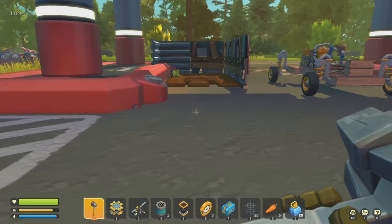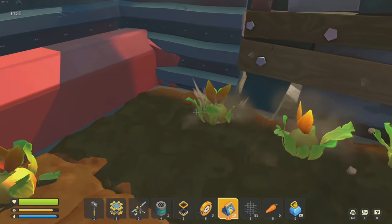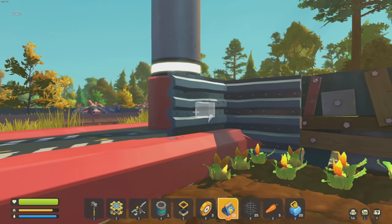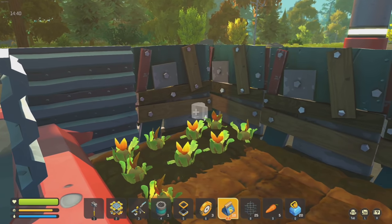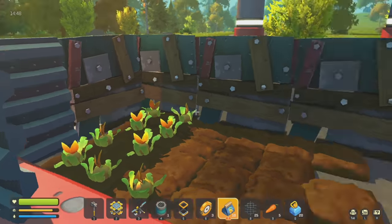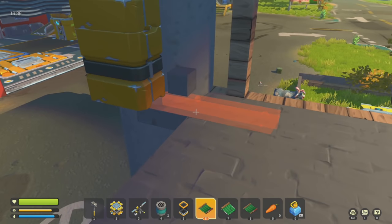Let's grab some carrots and plant some more. We need to go find the trader because the trader is going to let us do things. That's nine - I'm not planting more than nine right now. We do need to get a watering system online. I have some more of these little awning things, let's see if we can't put some out.